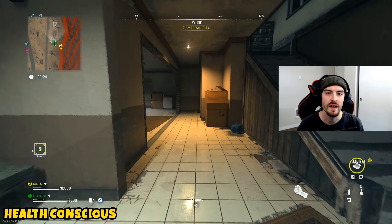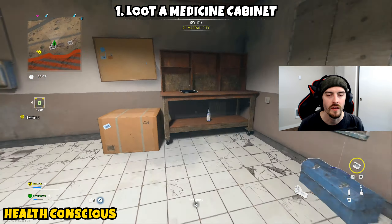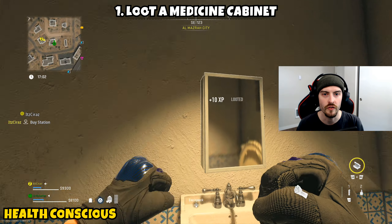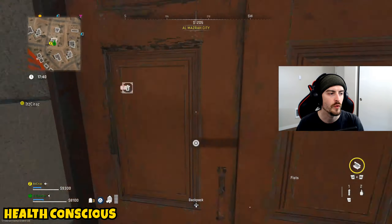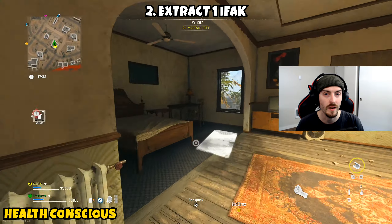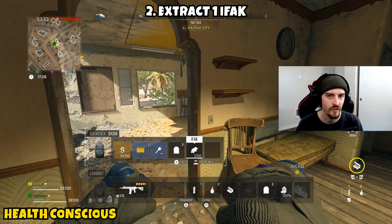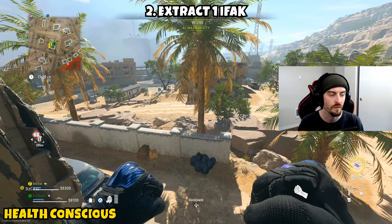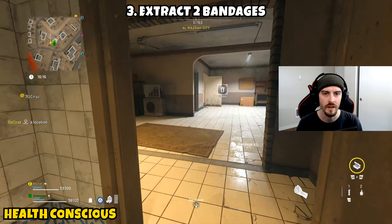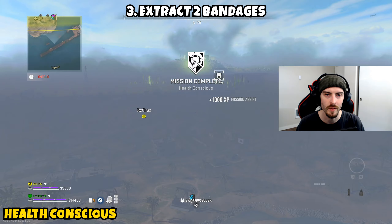Next is 'Health Conscious,' a three-parter. Part one asks you to loot a medicine cabinet — these are the mirror-style cabinets found in bathrooms throughout Almazra. Part two asks you to extract one IFAK; they can be found in medicine cabinets and first aids. I recommend hitting up a hospital — I have a video on all hospital locations. Part three asks you to extract two bandages. Loot a few medicine cabinets or check hospital locations and you should be fine.